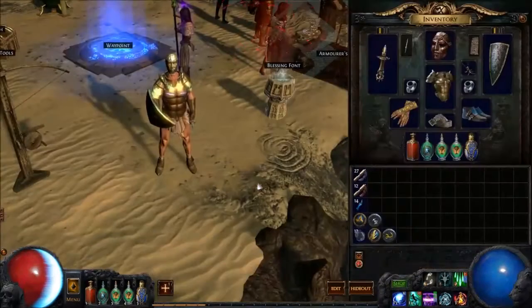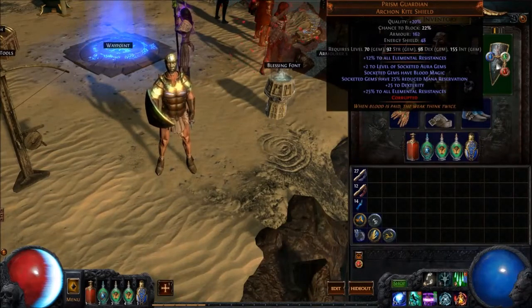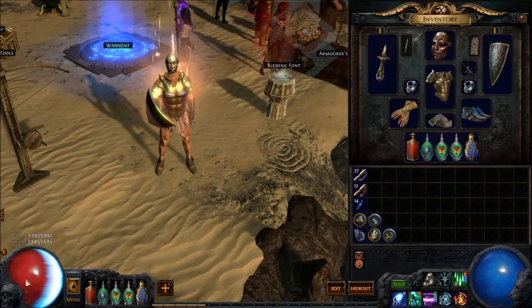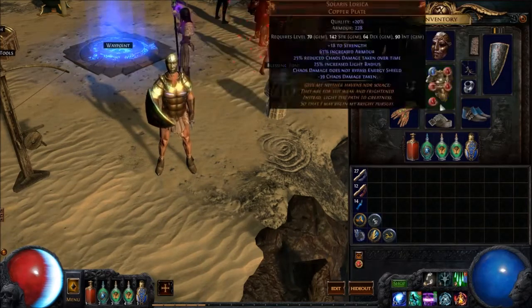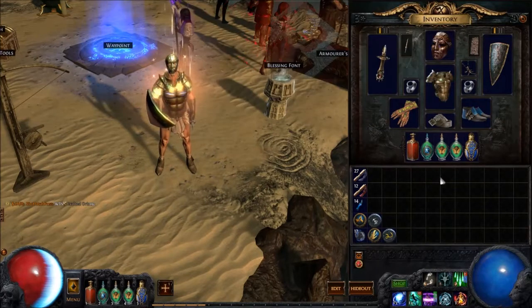Now let's go through some of the gear. We're using Prism Guardian, which is basically one Chaos. This lets us use the auras Discipline, Hatred, and Anger on our life. For our other auras we're using the Purities: Purity of Ice and Purity of Lightning in our rings, and Purity of Fire in our armor — those go on our mana. In the helm, we use the Vertex.